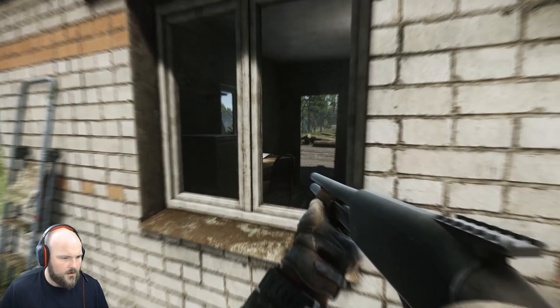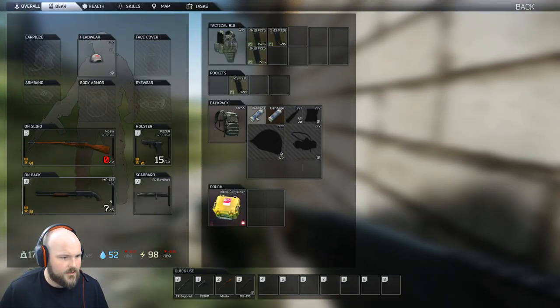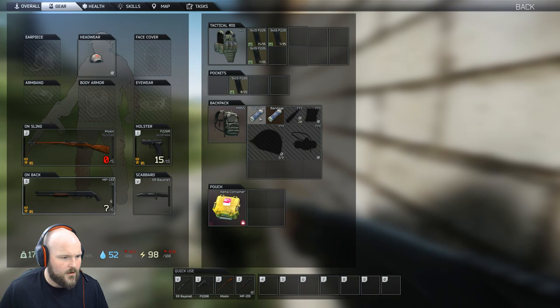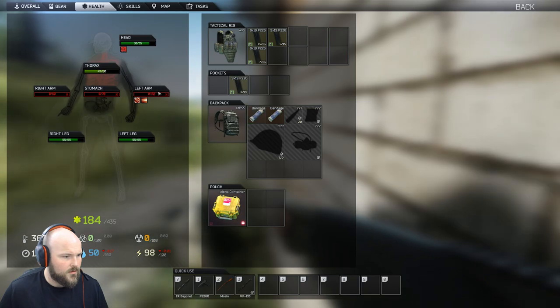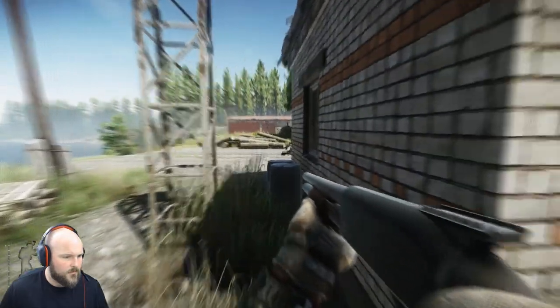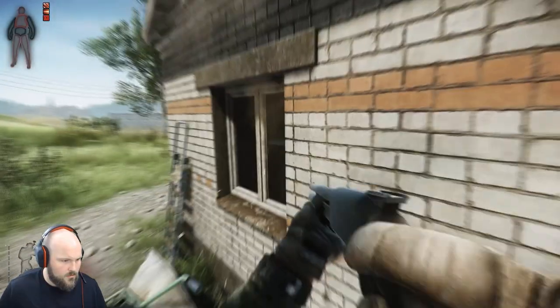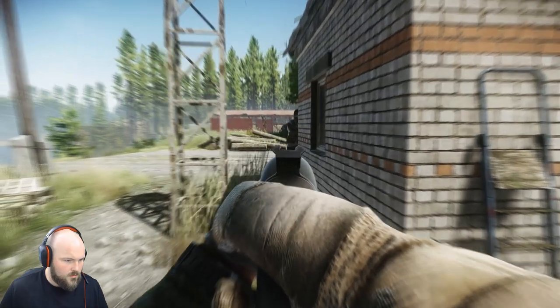The one light at the end of the tunnel is that optimization has been a top priority for Battlestate Games going forward — the next patch, 0.12, is just around the corner with big promises of performance improvements. The sound too, while high quality, is rife with bugs. In a game where sound is so paramount, it's still relatively difficult to pinpoint exact locations. In certain instances a player may be right next to you and you won't hear a sound at all, while on the other hand a SCAV can sneeze across the map and it might sound like it's right above you. The quality of the sound is there, but accuracy is a different story. These qualms can all be taken with a grain of salt though — Escape from Tarkov is technically still in beta, so with any hope these problems will be fixed on release, whenever that may be.